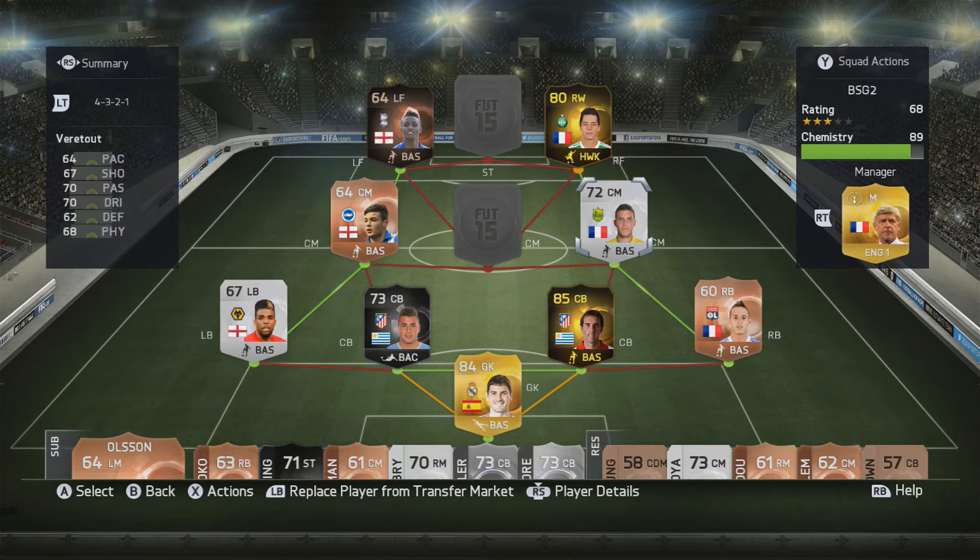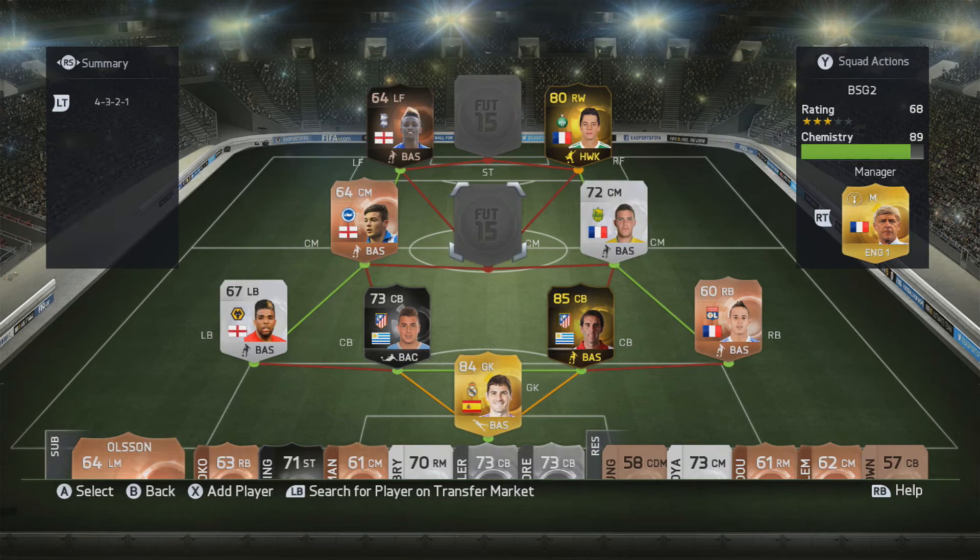I was tempted to use Jordan Ferry from Lyon in this team as well, but he's basically only better than Vera 2 in his pace — Vera 2 is better than him in every other attribute. So I really suggest you guys give Vera 2 a go. People really just don't tend to use him because he's a non-rare silver card, but he's very good.